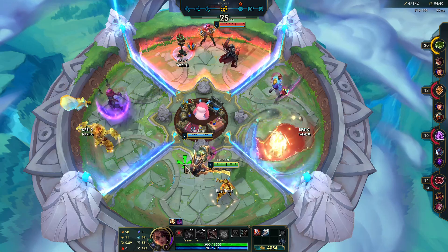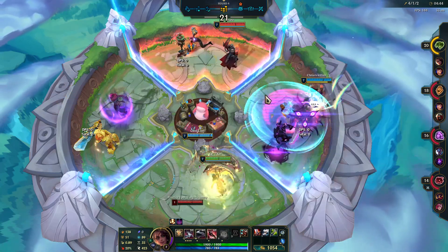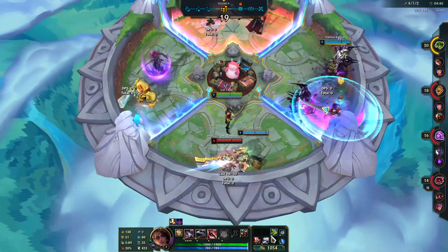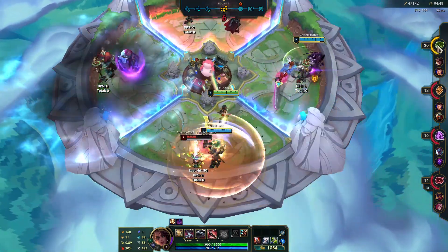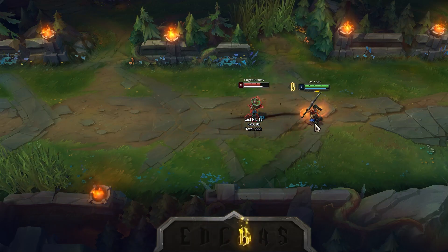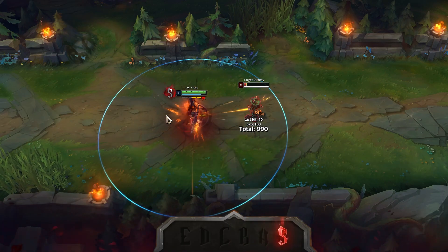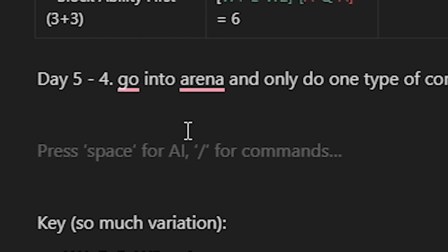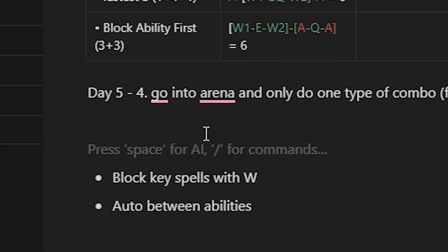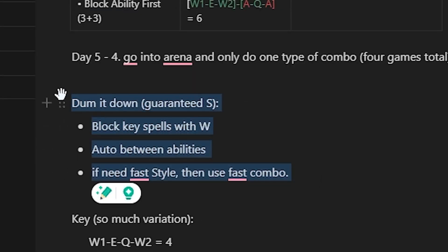This leads me to think: it doesn't really matter which spell you use — just hit your abilities. If I could hit all my abilities and place auto attacks between them, then that's a guaranteed S. This means I don't need to memorize any combos, as I can get S rank in any scenario. And so I continued building on this, expanding the simple rule while considering other components of Samira's kit.